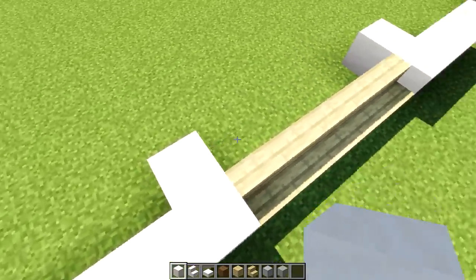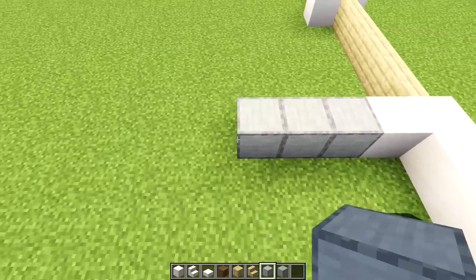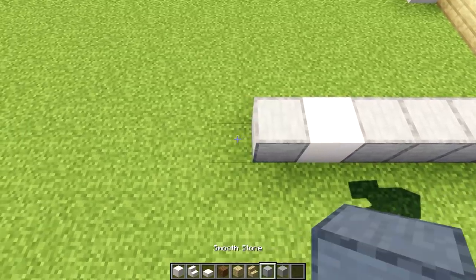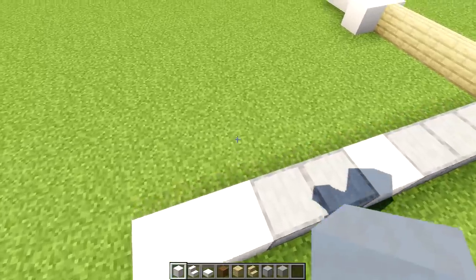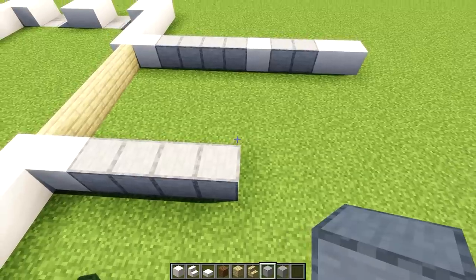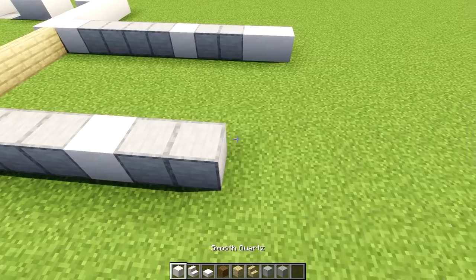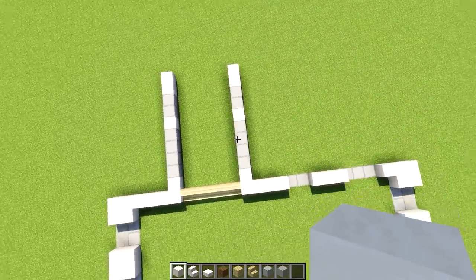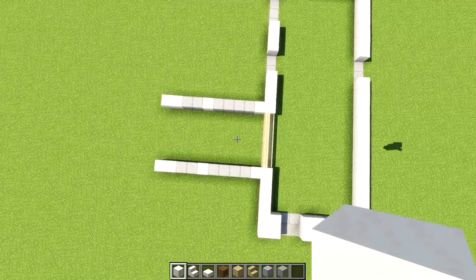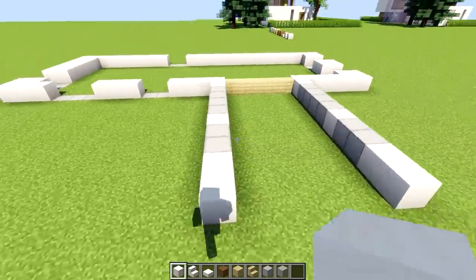Let's go to the staircase and take it out by one on each side. We're going to use smooth stone — it's going to be a window in the future — one, two, three and four. Then we'll have a pillar using smooth quartz, a doorway which is two, and then one and two more smooth quartz. Do the same on this side — one, two, three and four smooth stone, one smooth quartz pillar, a doorway of two, then one, two more smooth quartz.